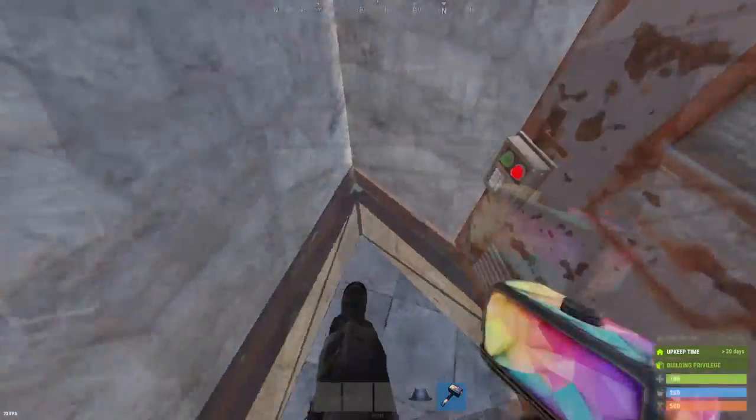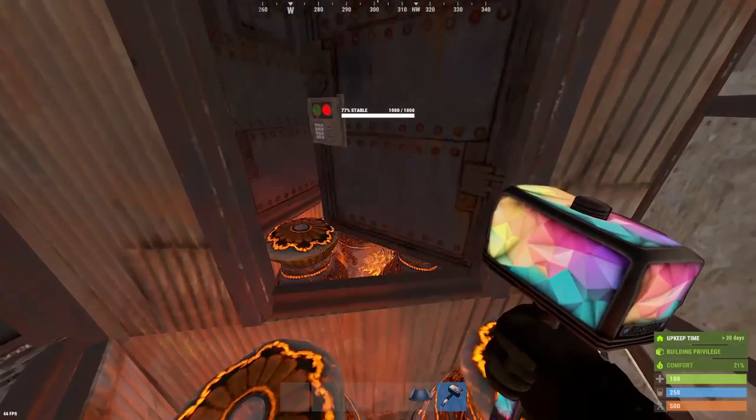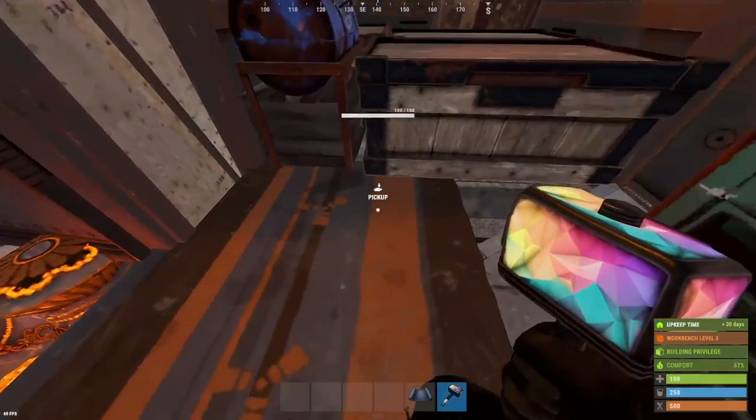Going down into the core, we have another locker, some storage, six furnaces, and then your stereotypical 2x1 design with boxes in the floor.